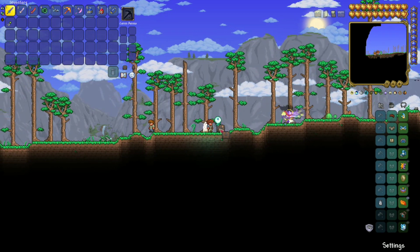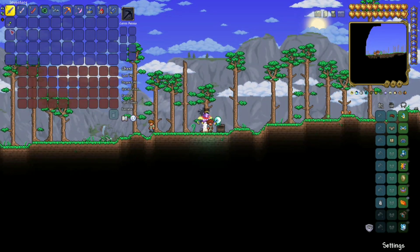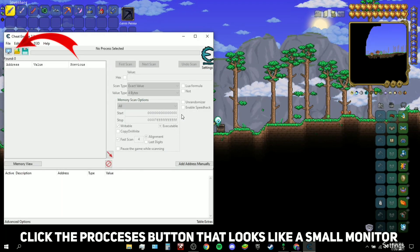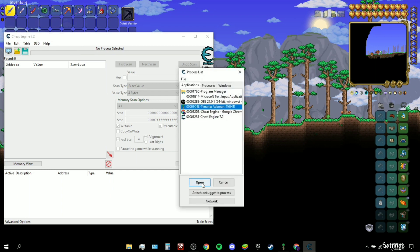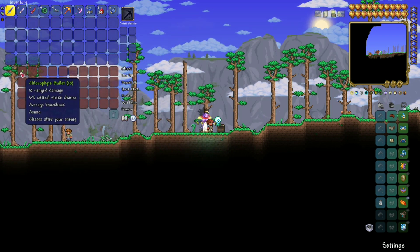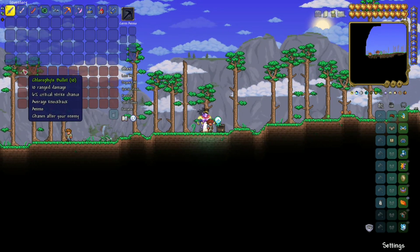Now that you've got Cheat Engine downloaded, go back into Terraria, place down a chest, open it, and place the item you want to change — in my case, bullets. Then go to Cheat Engine and open the process, which is Terraria. Depending on your current item count — mine is 10 — enter that value.